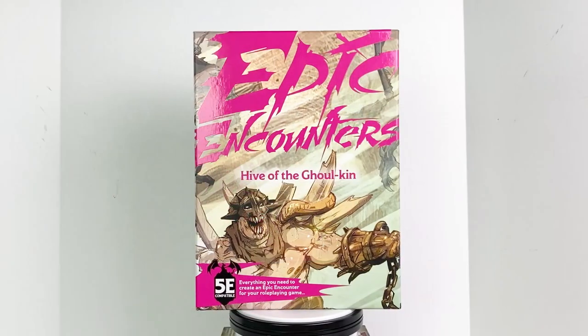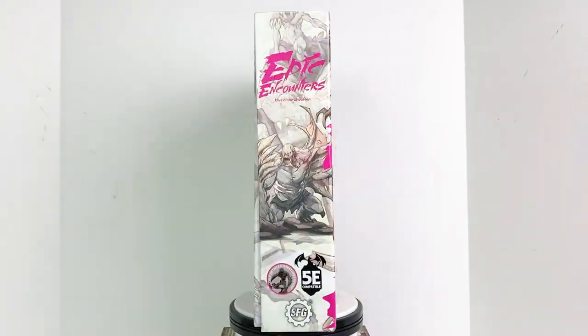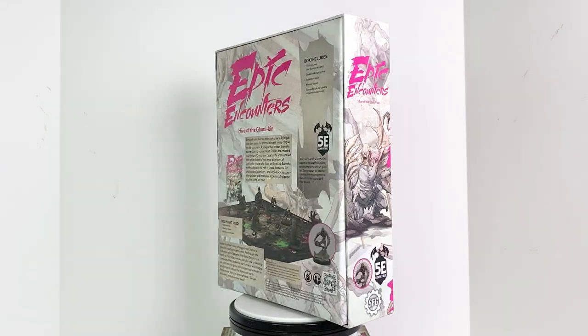Now these boxes from Steamforged Games make a lot of that easier to do. Let's be honest — the cool maps and the nicely designed monster minis are probably going to make a bigger impression on new folks than my Sharpie scribbles on some graph paper. I'm wondering if you've tried anything like that, with an Epic Encounters box or with something else — let me know in the comment section down below.